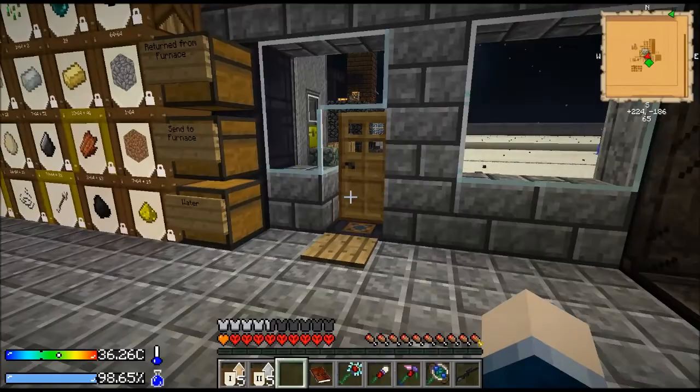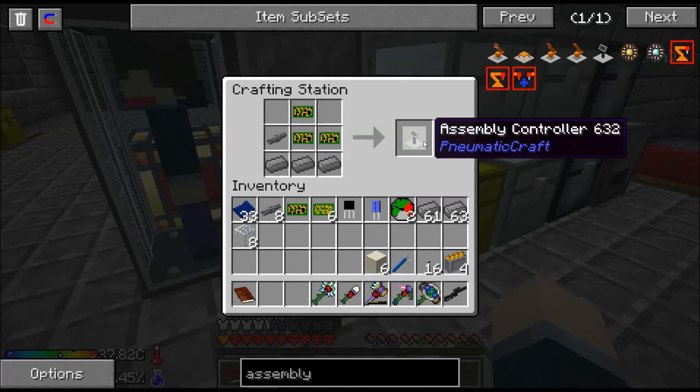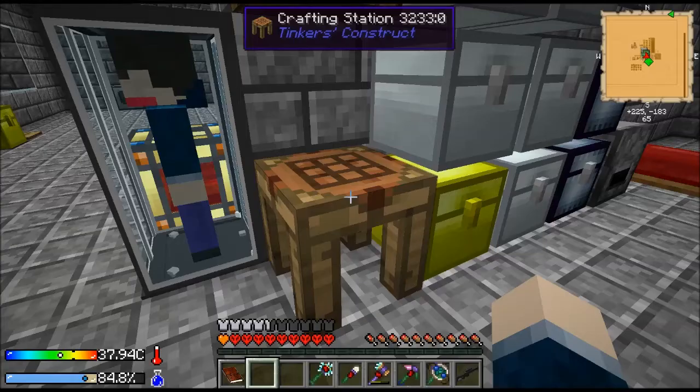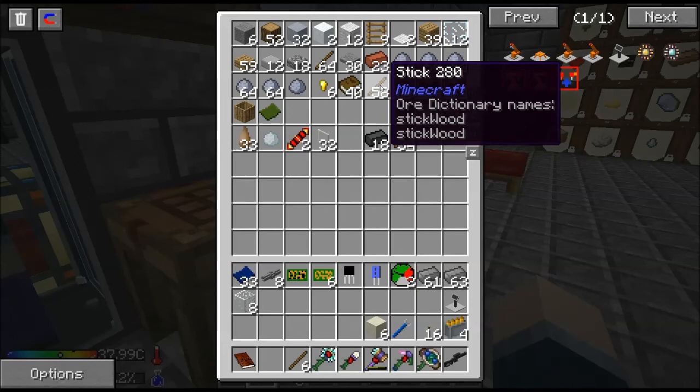So give me just a minute here, I want to clean out my inventory. I think I've got everything I need: compressed iron, pressure tube, definitely got that, assembly laser — we've got to make three of these. We need this first. I need three safety valves. I've only got two pressure gauges and I need some levers.